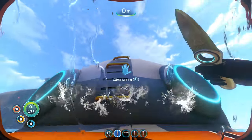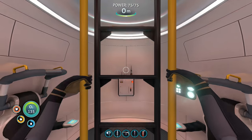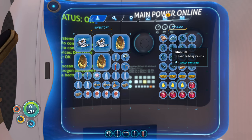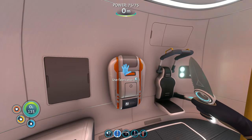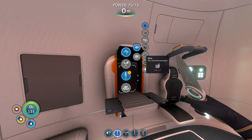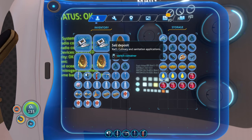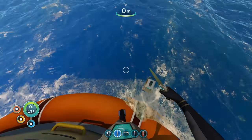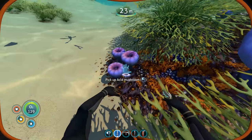All right guys, we're back. Just made it back to my escape pod that's intact. Not bragging. Let's go back and see if we can actually... Now, remember, we did put up a bunch of our materials. I thought that was going to be way farther away than it actually turned out to be. A little bit of titanium. We do need to make a battery, so we need those little things - electronics. We need the acid mushroom and copper ore. We do have copper inside here. Let's grab some of these mushrooms right here.